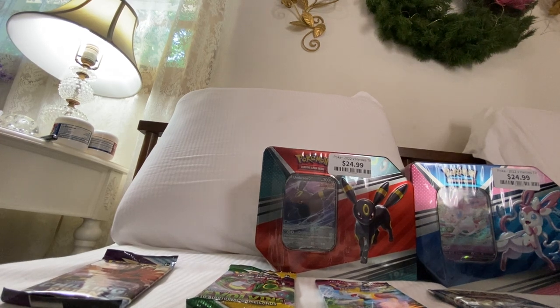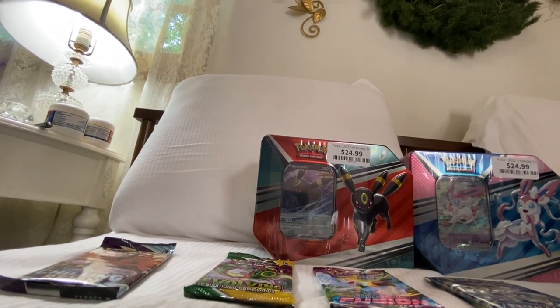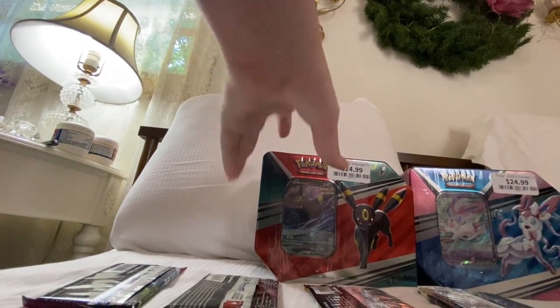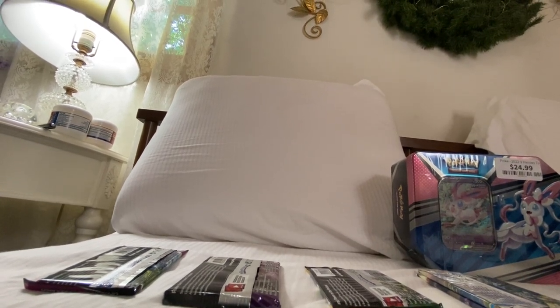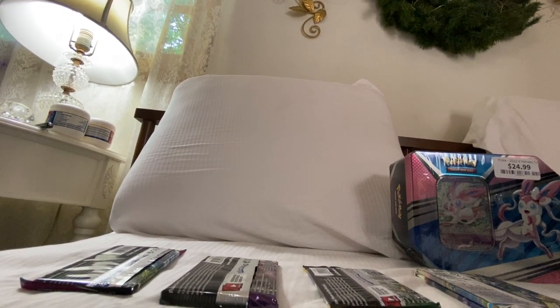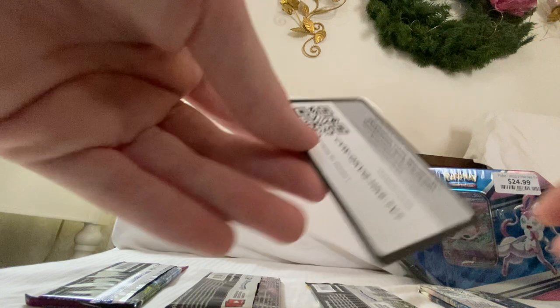Using one of my Mewtwo sleeves from the Pokémon Go ETB I opened a few days ago. Here's the second tin — it's the Umbreon, not the Moonbreon, but the Umbreon. Chances are this could have the Moonbreon in it. We don't necessarily need one, but I'll gladly take one — because we've already pulled one before. You get the Umbreon promo and a code.